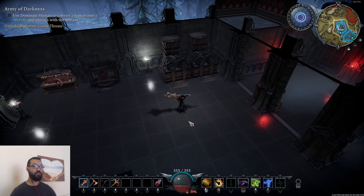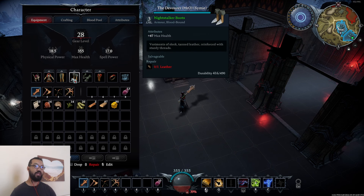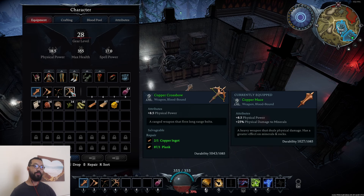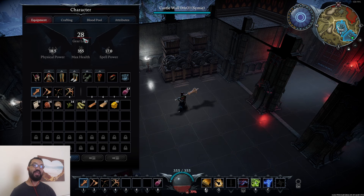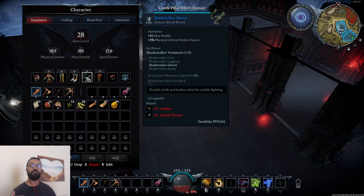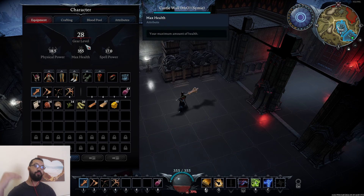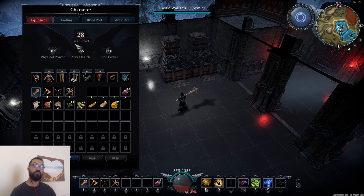Let me show you the character customization. This is the inventory — you have helmets and then different gear. These are the weapons I currently have. Now you don't level up as such in this game; it's all based on gear level. So you can see here we've got a level nine weapon. If I was to upgrade to the next weapon or the next level of armor, my gear level would go up. My gloves are level four, so once I get my boots, pants, chest piece and ring leveled up, then your overall gear level goes up.